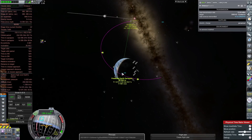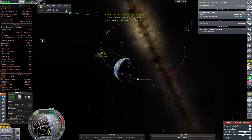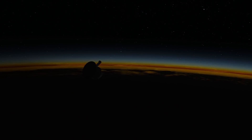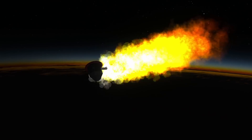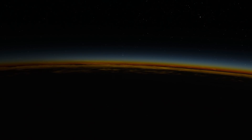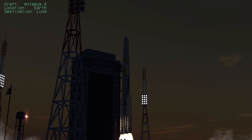Returning to the Earth, now all that remains is a deadly return through the atmosphere. All we have to do is survive re-entry, and the mission is a success. Coming through the atmosphere after its long journey, the center of mass was too high on the re-entry section, causing the whole thing to flip and explode. Maybe the moon rocks were heavier than I thought. Oh well, let's change that design a little bit and fly another one. Let's go.